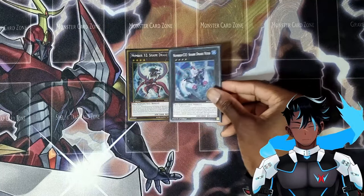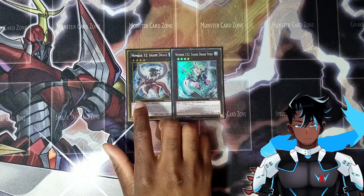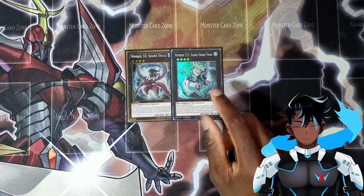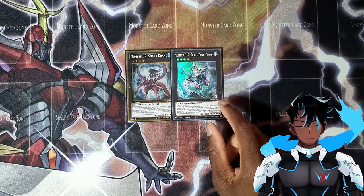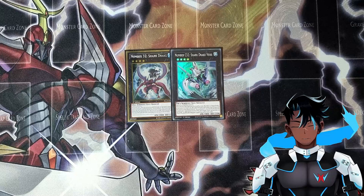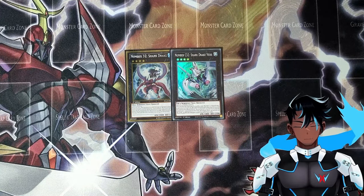Coming up from that, we have Chaos Number 32, Shark Drake Vice. This card can be summoned using Shark Drake and its materials transfer over. If your life points are 1,000 or less, you can banish one monster from your grave and detach one material from this card, then target one face-up monster on the field — its attack becomes 0 until end of turn, activated as a quick effect. It does seem situational, but I still find use for this card to rank up from if I don't really need it to stay on the field.